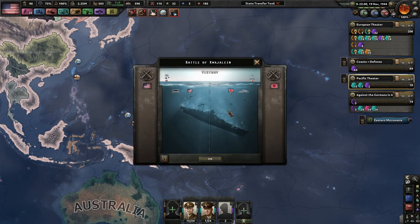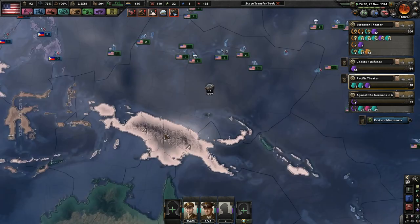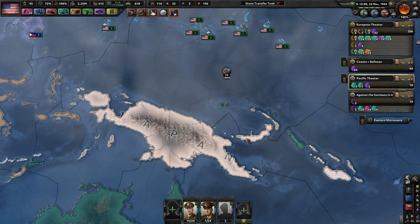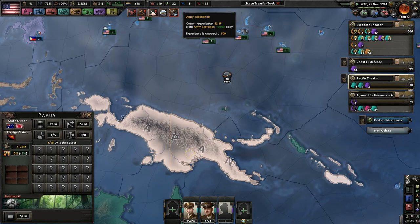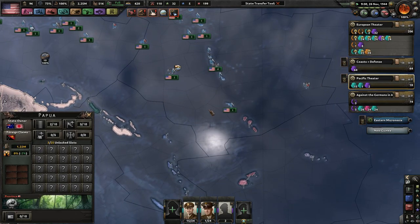Holy crap, what is going on? Convoys — they still have more convoys. They lost a plane, but that's pretty typical. Shot down a plane. I think they're trying to hit — I have convoys coming through. They must have a lot of air bases down here in Papua, the Papua region. And maybe even over here — they've got convoys coming to and through.